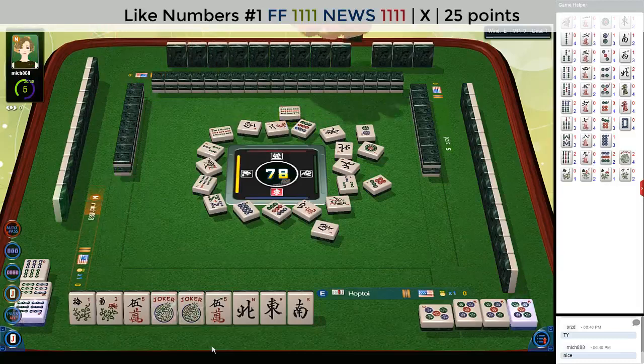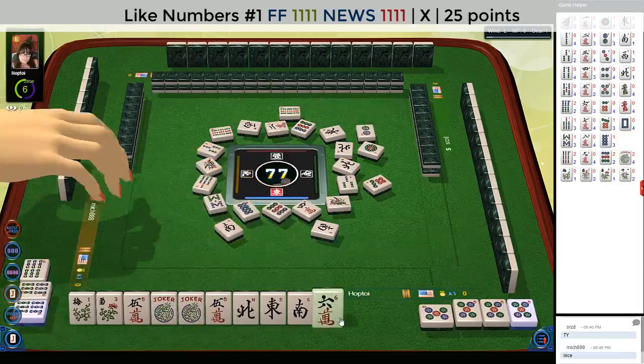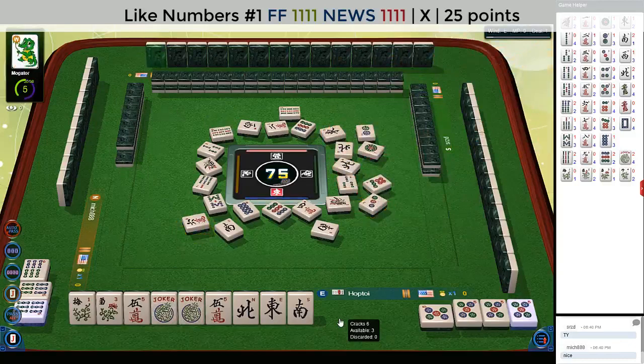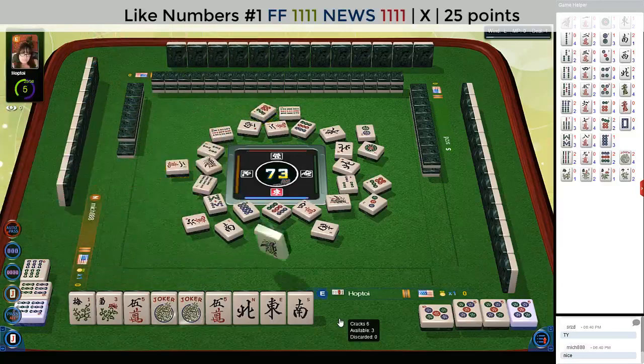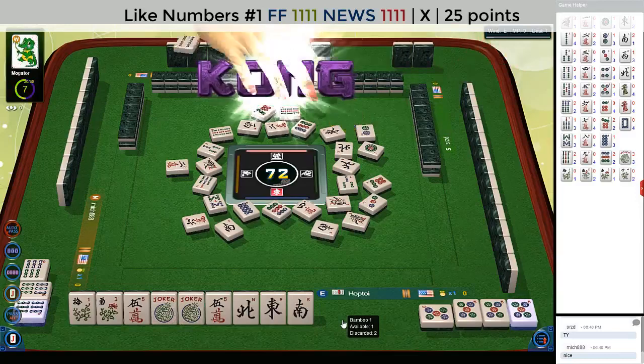Nine bamboos. Somebody just discarded a west and nobody wanted it. Six characters. Three dots. Seven dots. Two characters. One bamboo. Four bamboos. Right now it looks like we're the only one playing wins.